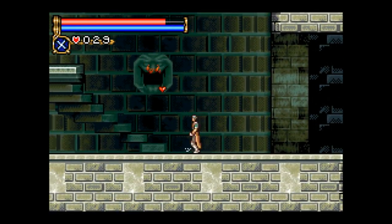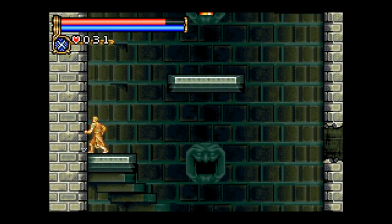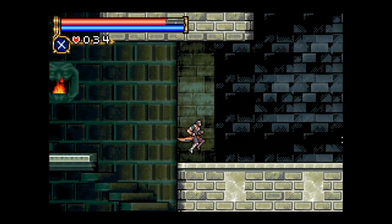Good evening, everybody. This is Cinnamon Noir. Welcome back to Circle of the Moon. So, in the last episode, we completed the underground warehouse, mastered and defeated Death, and went back to the catacombs where there were some unpleasant new enemies waiting for us.